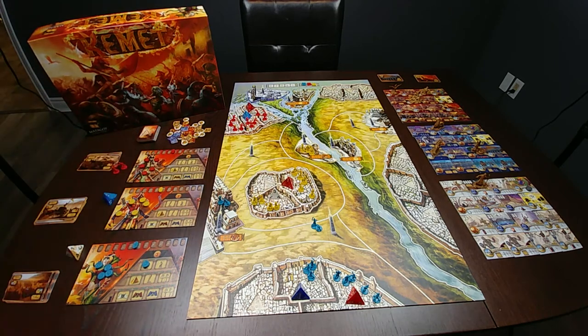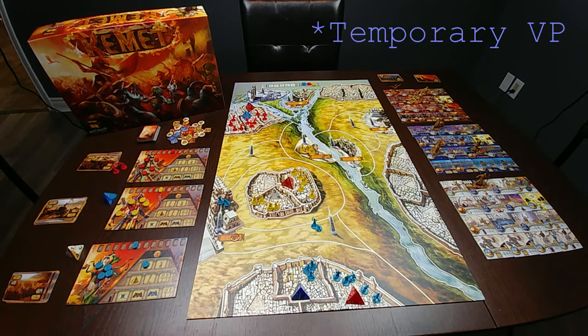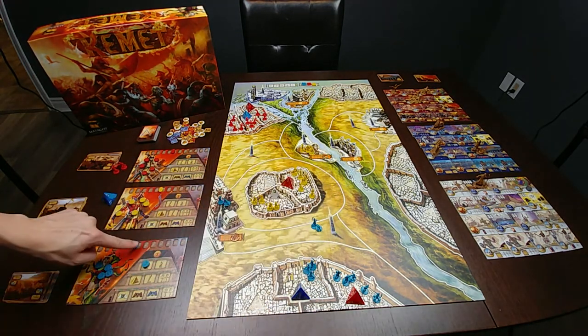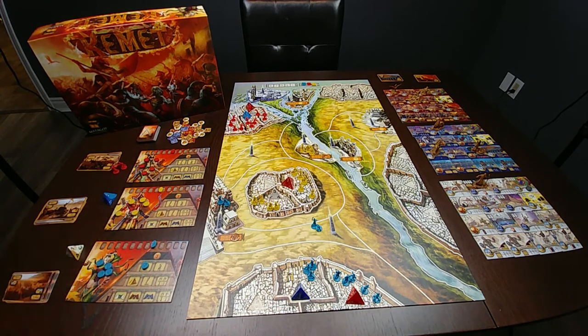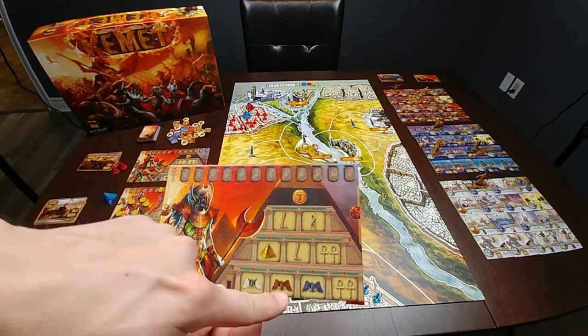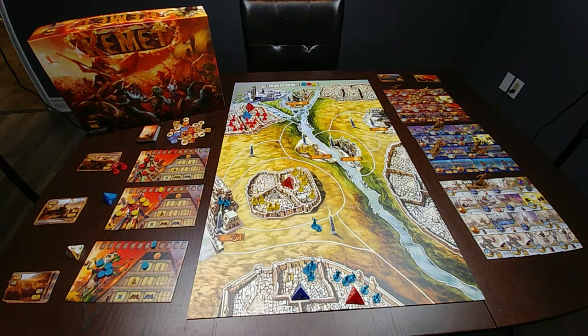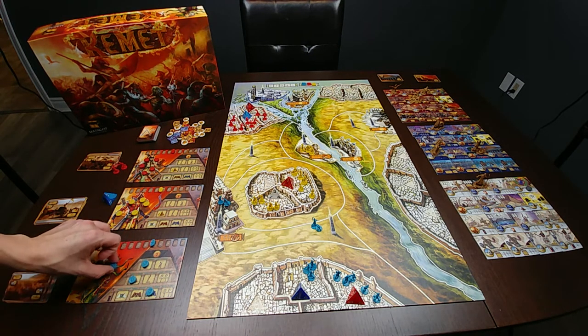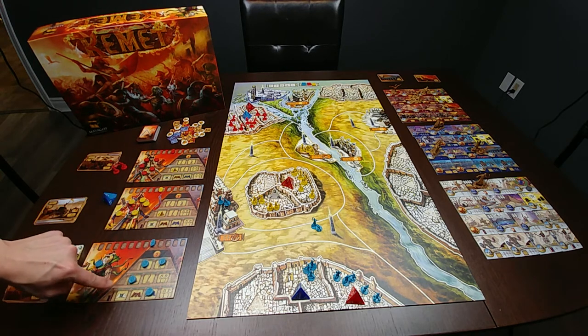In the event that you raise a pyramid to level four, you earn a permanent victory point. Action number four: pray. When you use this action, simply gain two prayer points. Action number five: buy a power tile. Purchase a power tile from the reserve. Ensure you have the applicable pyramid at or below the power tile level. You pay the purchase cost based on the power level of the tile. Action spaces must be empty, and by the end of the round, at least one action token must have been played on each of the levels of the pyramid.